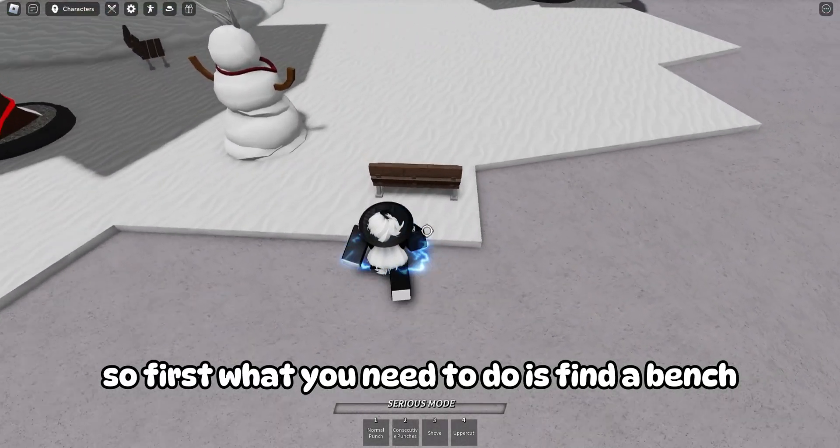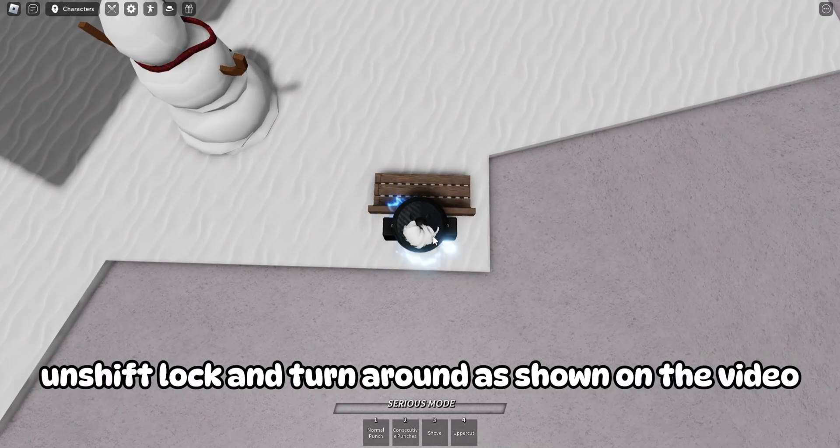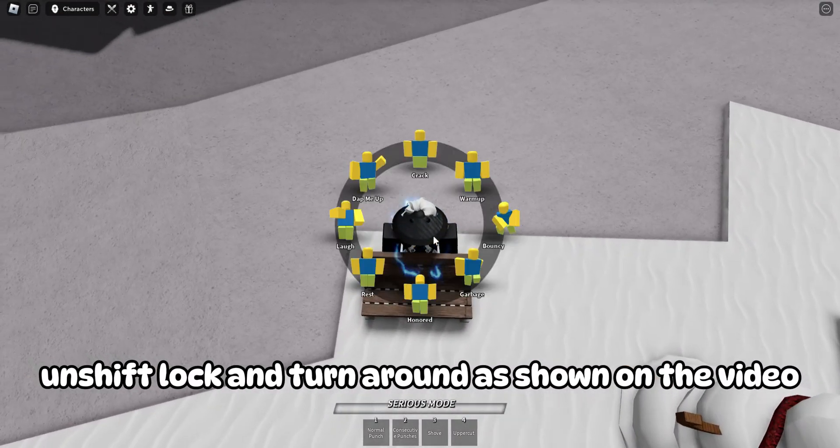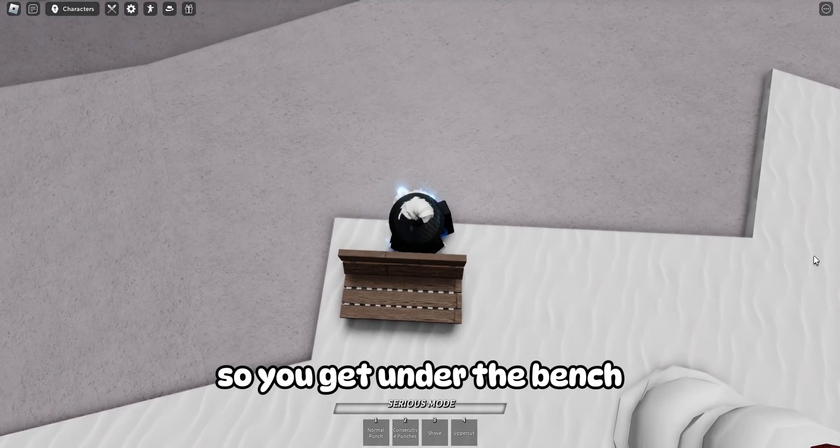First, what you need to do is find a bench, then get behind it, unshift lock, and turn around as shown on the video. Then use the rest emote and use shift lock so you get under the bench.